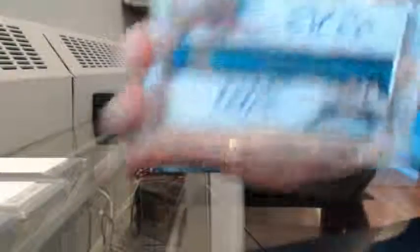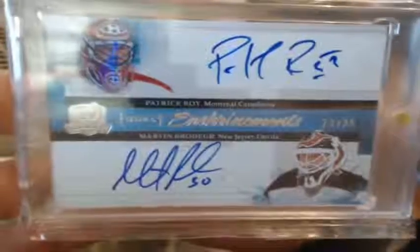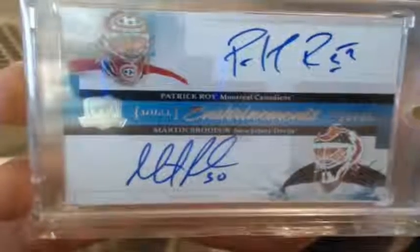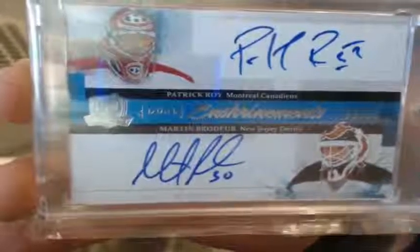Up next is a random — it's a nice one: dual enshrinement 23 to 35, Patrick Roy and Martin Brodeur. We need to randomize this between Montreal and New Jersey. Montreal was Dejacu, and Big John has New Jersey. Let me set up the random.